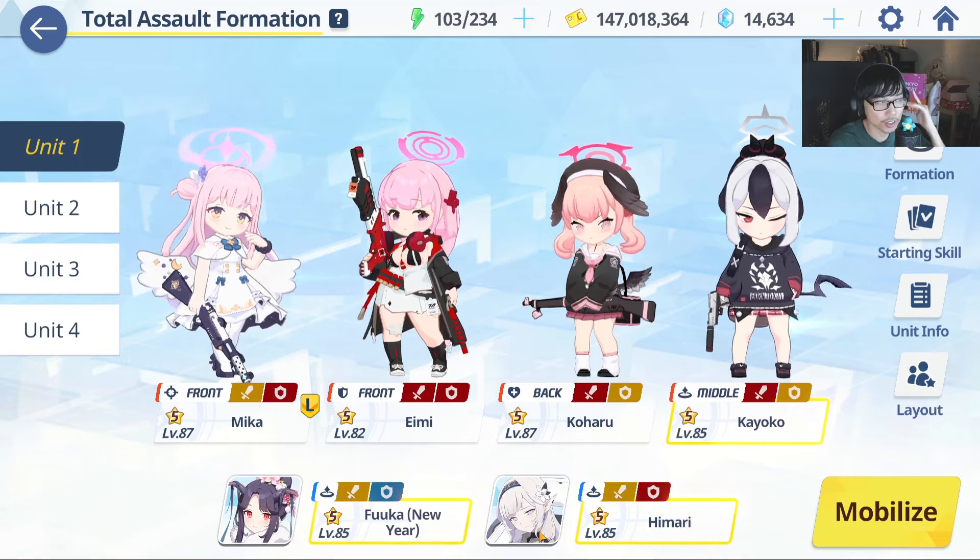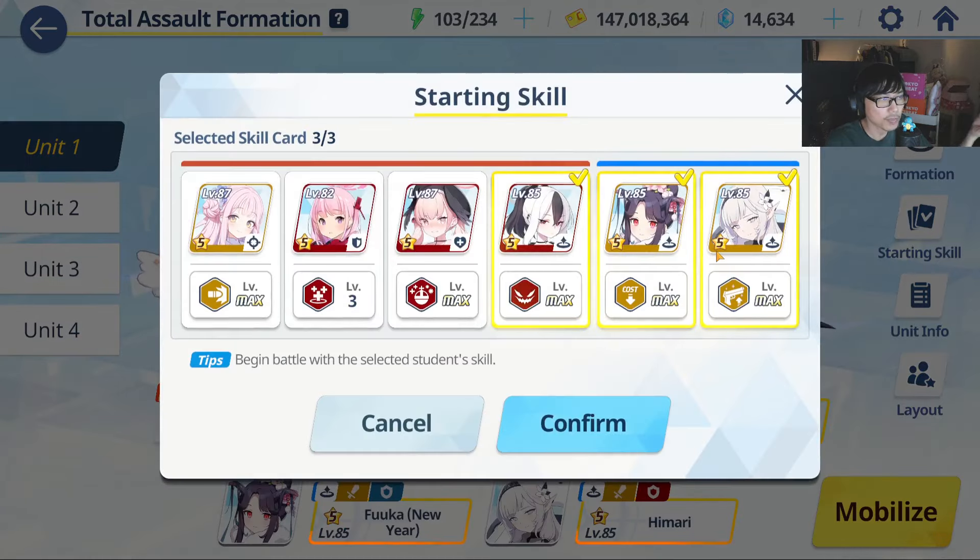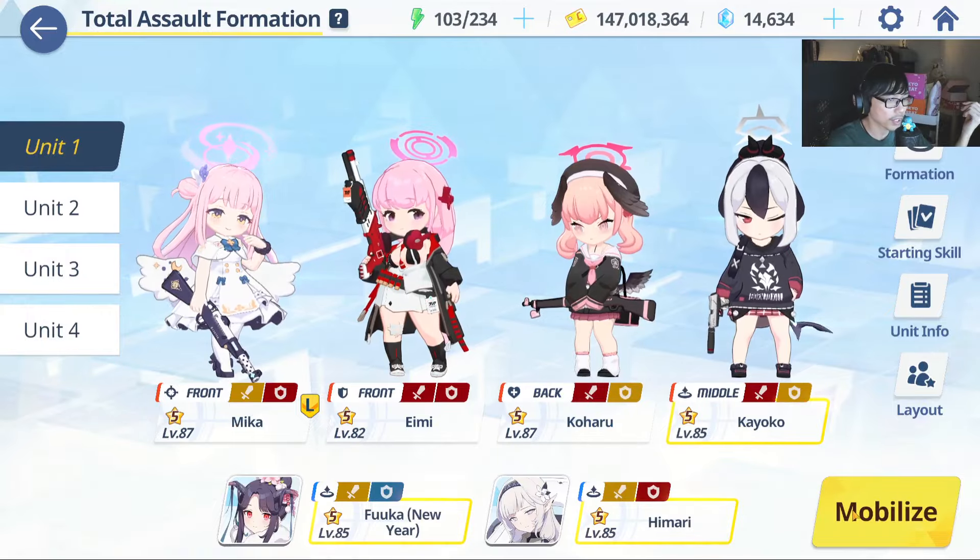This is a character that hopefully you can cycle through. If you don't have New Year Fuuka, you can use Akko, but it's going to be difficult — you might have to three-team this. Let me first show you guys this particular strategy: we're going to have Kayoko, New Year Fuuka, and Himari.